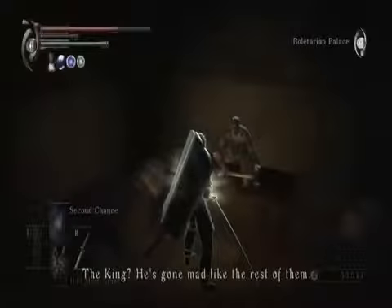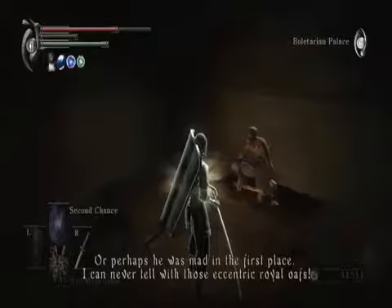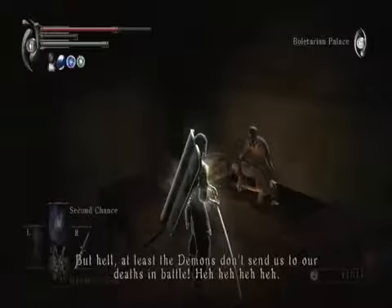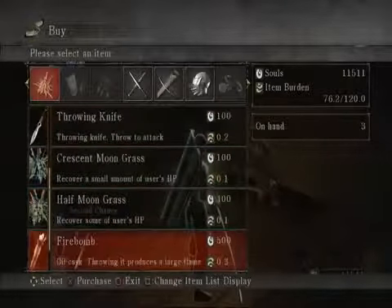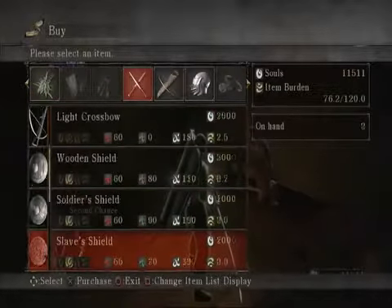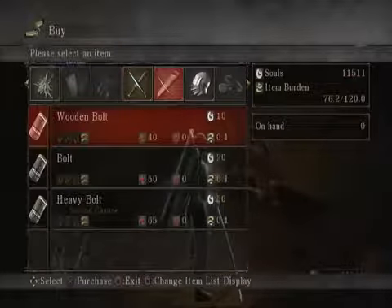The king — he's gone mad like the rest of them! Well, perhaps he was mad in the first place! And he has a couple of new items. In particular, he sells a Knight's Sword and Knight's Shield, which are basically the best standard items of their type.